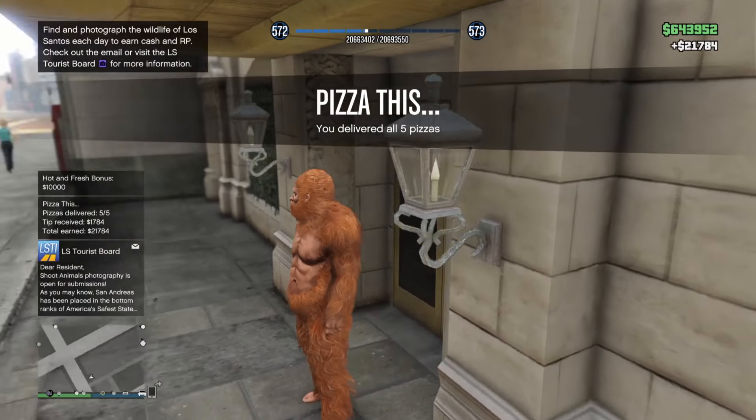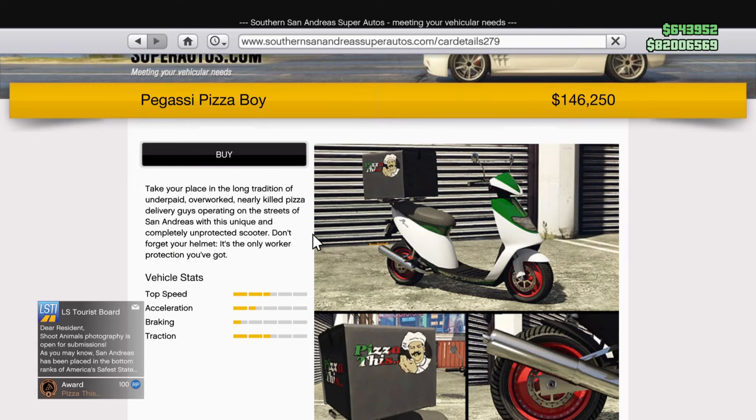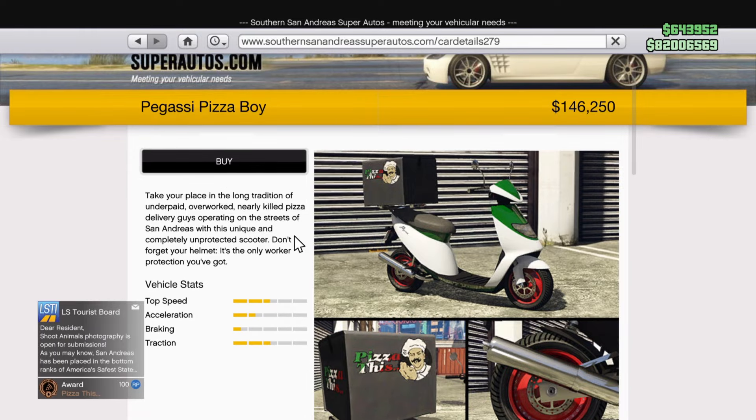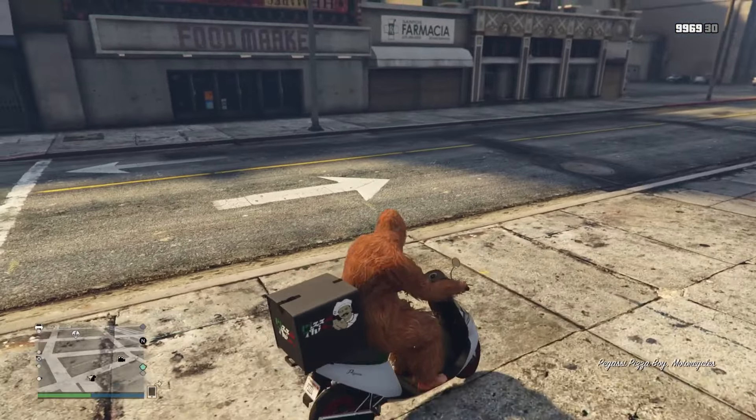If you manage to deliver the pizzas while they're still hot you will unlock the trade price for the pizza boy, so you can get it on SouthernSanAndreasSuperAutos.com for 146k. You can then modify it and use it in the missions which will make you faster.